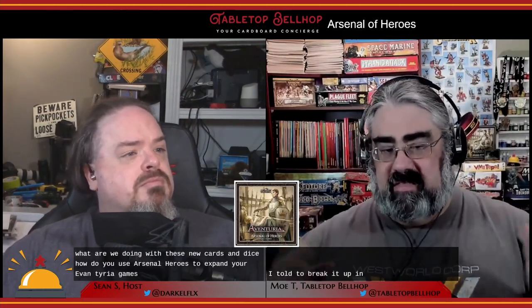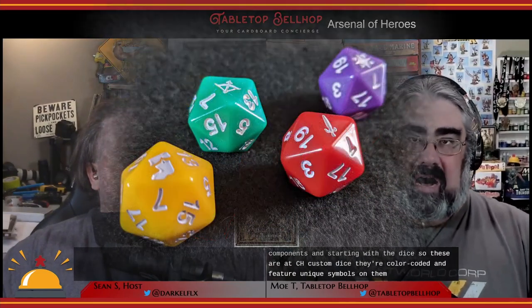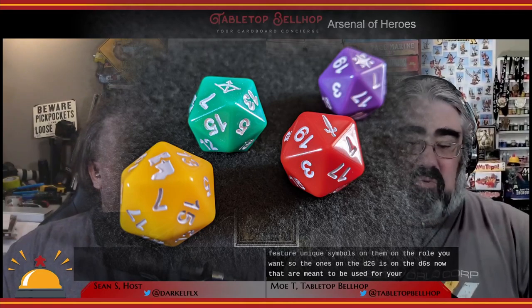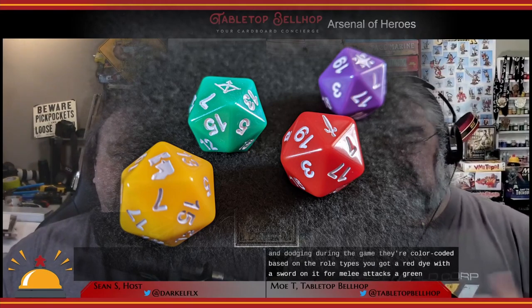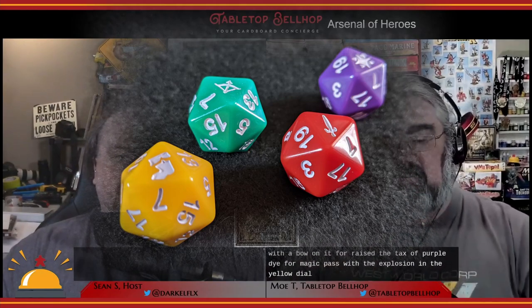What are we doing with these new cards and dice? How do you use Arsenal of Heroes to expand your Aventuria games? Let's break it up into the different components, starting with the dice. These are etched custom dice, color-coded and featuring unique symbols on the roll you want — ones on the D20s and sixes on the D6s. The D20s are meant for attack rolls and dodging: a red die with a sword for melee attacks, a green die with a bow for ranged attacks, a purple die with an explosion for magic attacks, and a yellow die with boots for dodging.